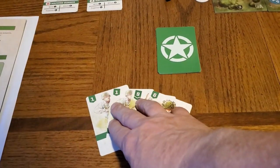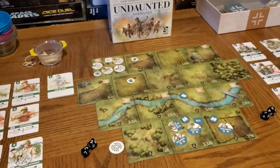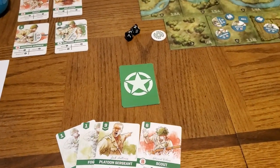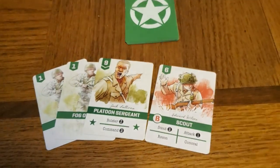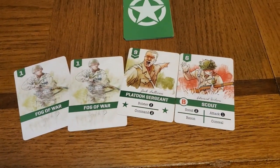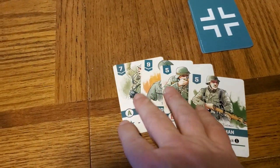We always begin the same way: everybody draws four cards from their deck. Then we determine initiative — Americans start with initiative, but we'll see if they keep it. The initiative lets you go first, which is valuable. I have the Platoon Sergeant, a powerful card that lets you muster any unit from your supply into your deck, but he has a high initiative value, so using his powerful ability means sacrificing going first. I also have a Scout card, and some Fog of War cards, which just clog up the deck.